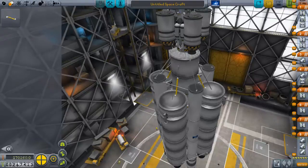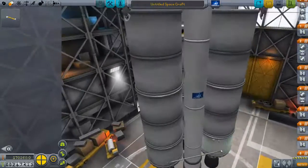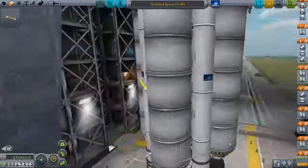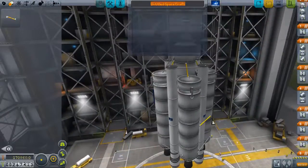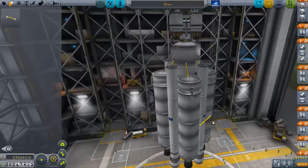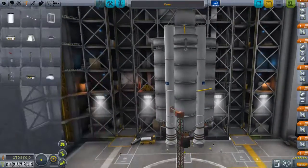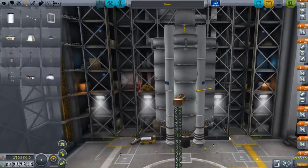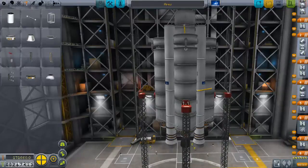I've also set up an asparagus system with the lower stage — a much bigger one — which will make sure to get me into orbit a little bit more efficiently than normal. I'm calling the rocket Eres, which is the Greek version of Mars, the god of war, which is quite fitting as some parts of this mission can be rather turbulent.